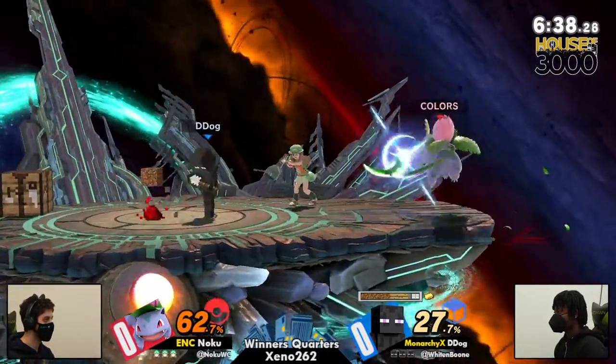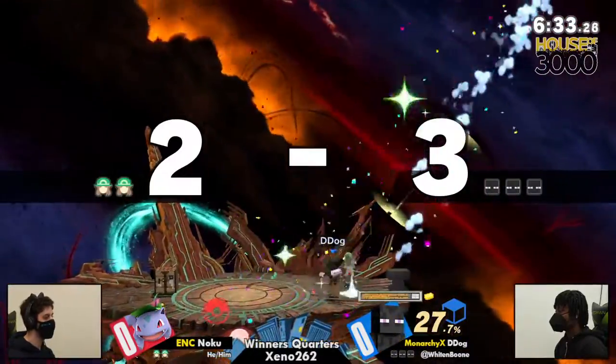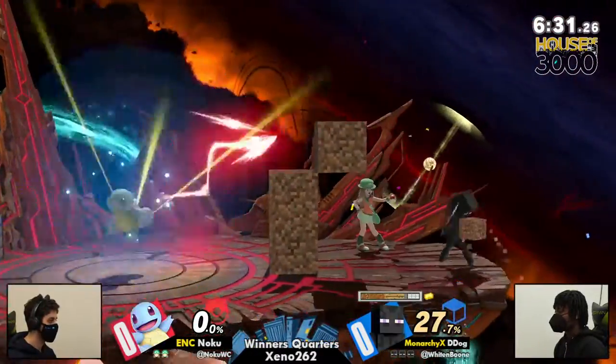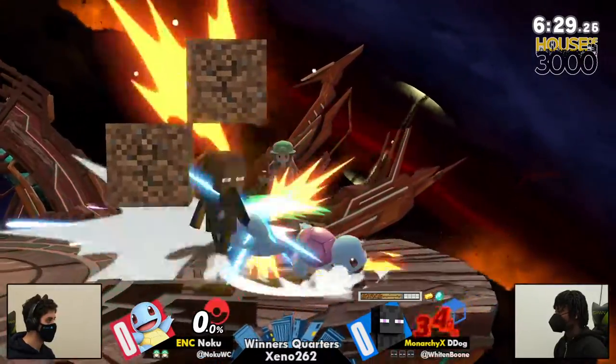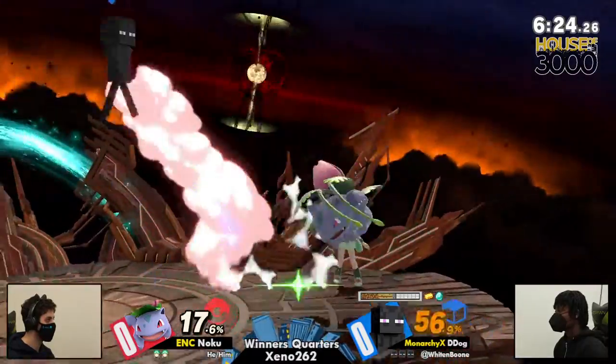Very intrigued by this pick, but D-Dog just throwing out the anvil — oh my goodness. Yeah, caught Noku getting a little bit too greedy with that vine whip right there, trying to fight his way out of the corner with some buttons.